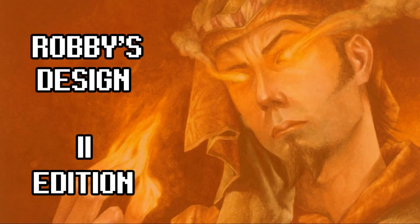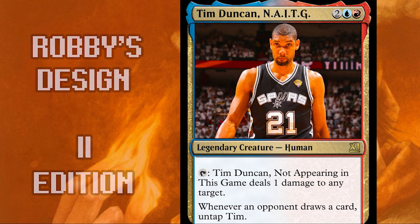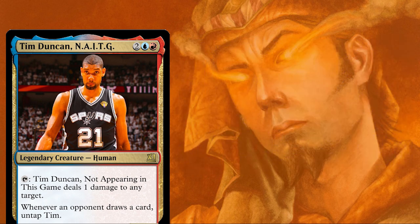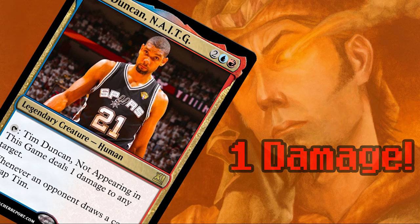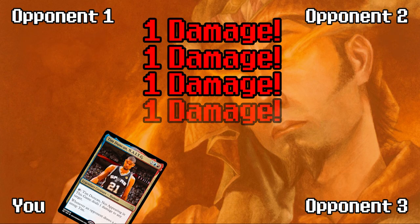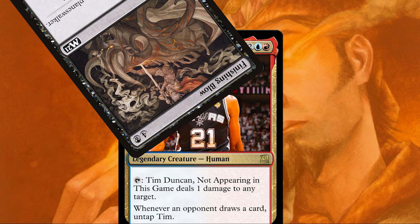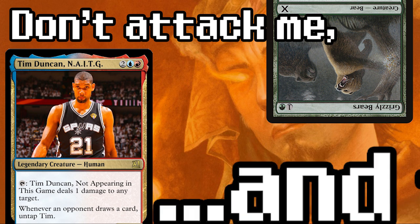My second edition card is Tim Duncan, not appearing in this game. You'll find that as a running theme through my card names. Tap, Tim does damage to one target. And then whenever an opponent draws a card, untap Tim. Two damage per turn cycle. In multiplayer, you get to start ramping up to three, four, five damage per turn cycle. This can definitely punish players, but it's also a creature, an actual target on the board that's easy to get rid of.